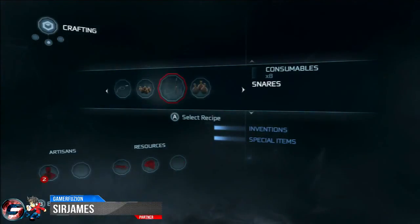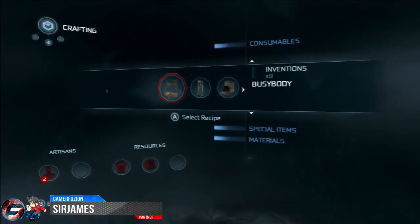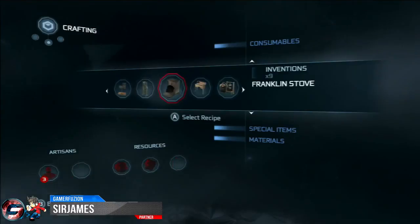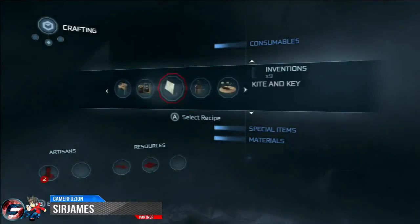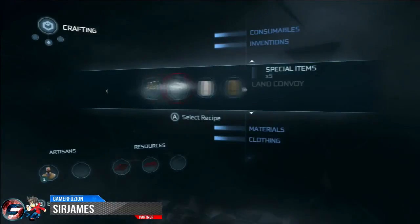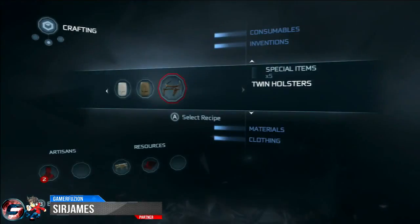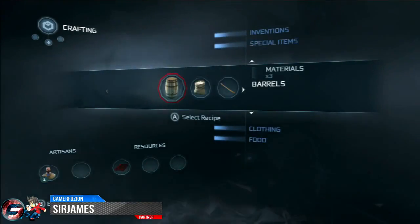It's quite simple how this works: if you select the required resource and the artisans, you get the recipe. You can also do blind craft, which is an attempt to craft items without a recipe. The issue with blind craft is that if you combine the wrong resources with the wrong artisans, the recipe will not work.